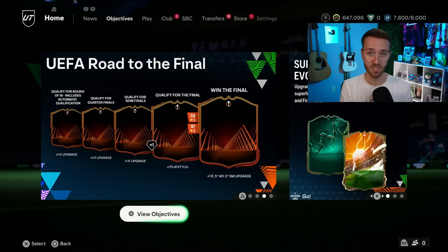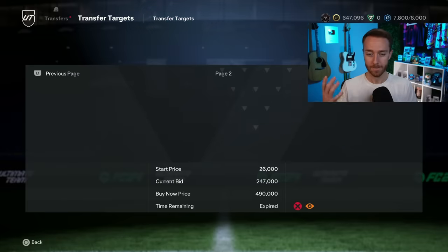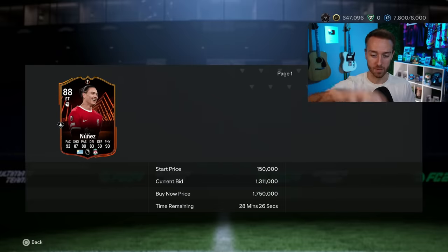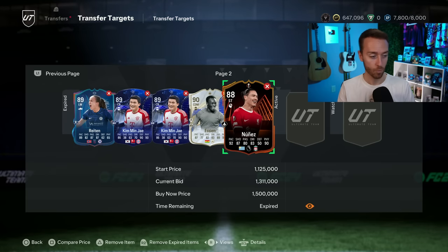I'd also look at cards that are already guaranteed upgrades. There are already cards guaranteed to get a plus-one based on how the Europa League and Conference League are set up. For example, Liverpool — Darwin Nunez is automatically in the Round of 16 since they won their group. He's going to an 89-rated card when the others start getting their upgrades. These cards are rare, they're hyped, and people know they always rise, so you have to get in early.